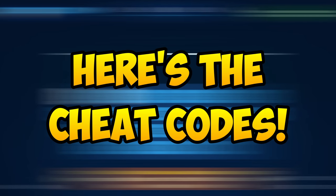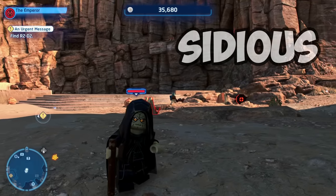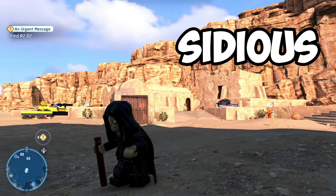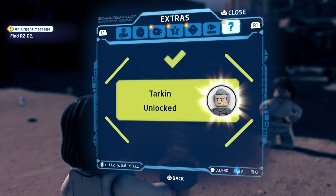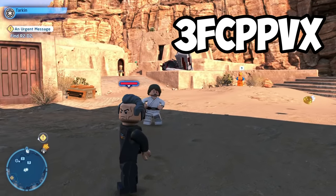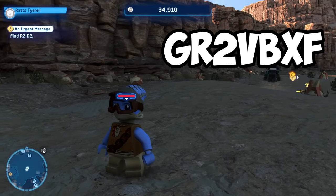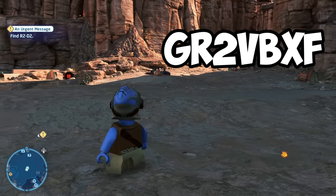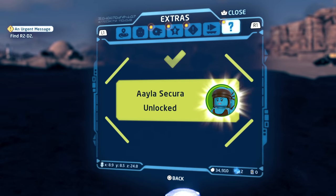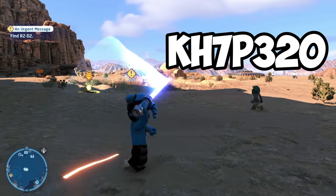And with that said, here are the 20 cheat codes, starting off with unlocking the Emperor with the code SIDIOUS. Next up is Tarkin with the code 3FCPPVX. Next up is Reds Tyrell with the code GR2VBXF. Next up is Aayla Secura, the Jedi, with the code KH7P320.